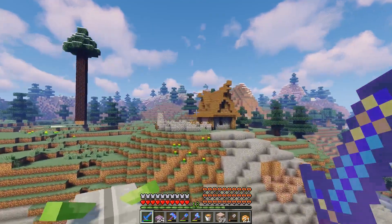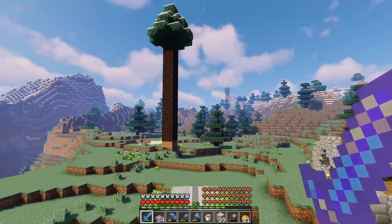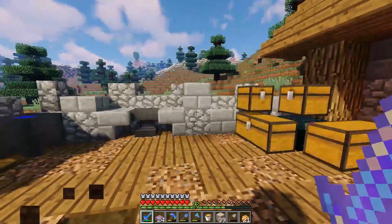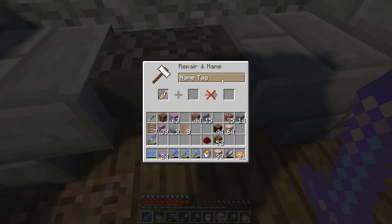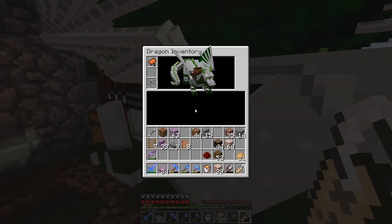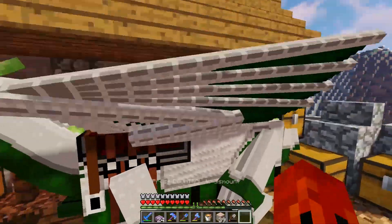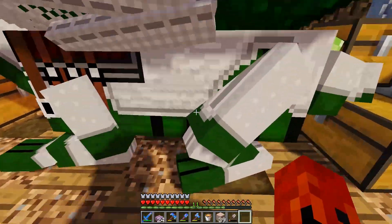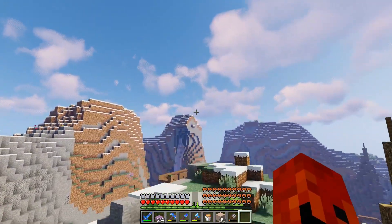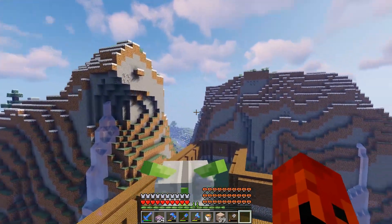Hey guys, welcome back to another episode of Dragoneth Dragonmounts — I think this is episode number 8. We're going to start this off with a little naming of our green dragon here. I got a name suggestion and I think it fits. So now we've got the green dragon Ivy, and we are going to fly over here back to the new place.